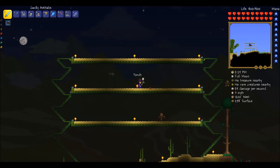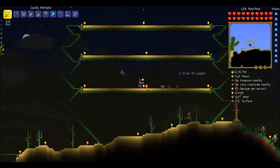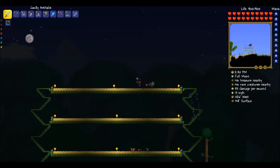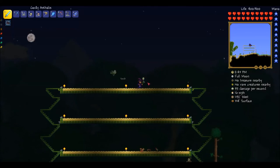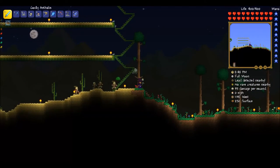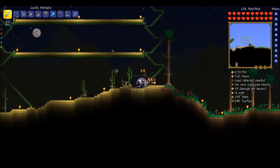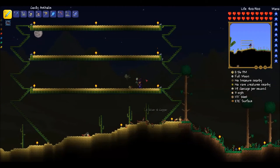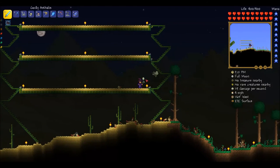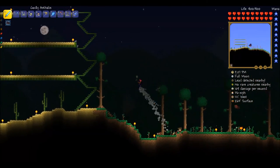This has been Terraria 1.3 expert mode episode 51 — little train station setup, getting started. If you like this video leave a like, and if you want to follow along with this series subscribe as well. Until next time — I'm probably going to explore the hell layer some more, or maybe start the Wall of Flesh runway, depending on what I feel like. Anyways, stay well and farewell.